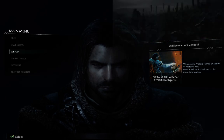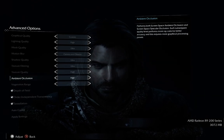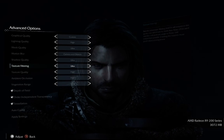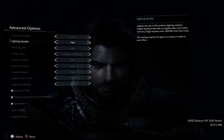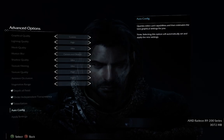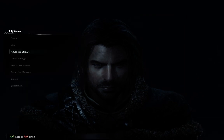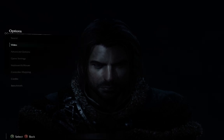I have everything set to high or ultra, with the exception of ambient occlusion which I have on high because I noticed a frame rate drop. Texture quality is set to high, and I think the highest you can do for lighting quality is high as well. The Digital Foundry article this morning was quite telling - I assumed consoles would match PC high settings, like games coming out this year have done, but it's not really, which is a bit surprising.